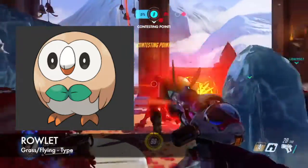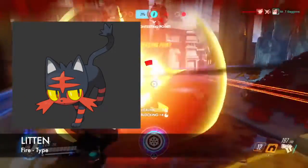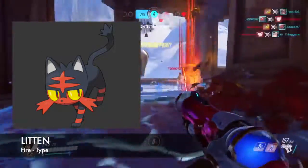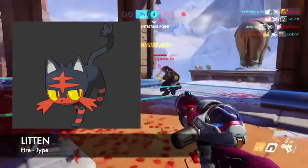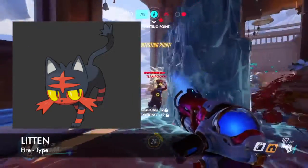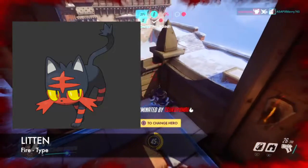Moving on to the second starter Pokemon, which is going to be Litten, the fire type Pokemon. Litten is pretty much the crowd favorite since it's a fire type. He uses his flaming hair to attack, and whenever he sheds his fur, he just lights up on fire. That's some craziness. Are you going to pick Litten? I want to know in the comments below if you're going to pick Rowlet, Litten,